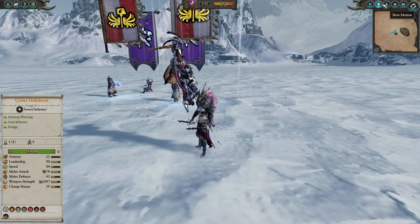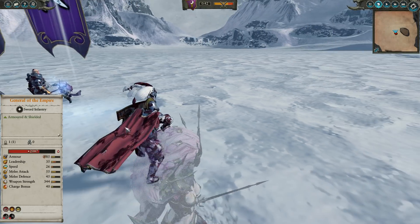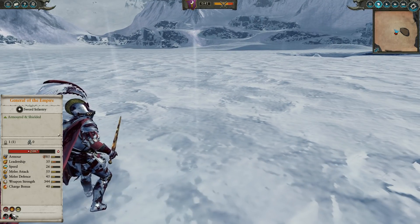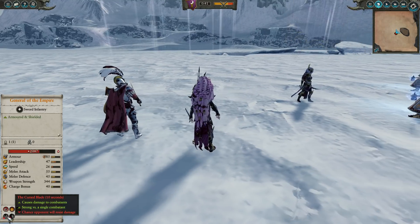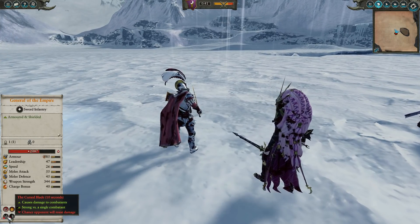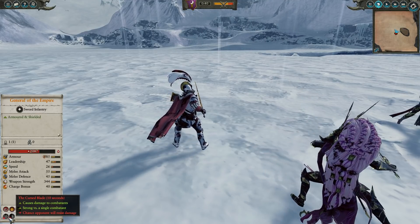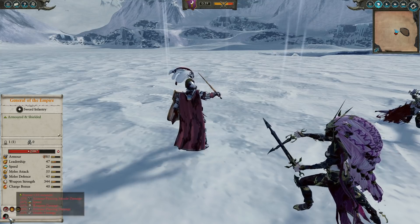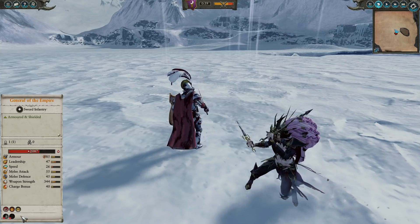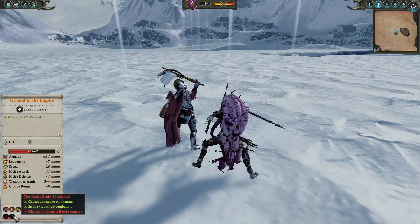So it does appear to be working on that initial swing. Now let's see if it continues to deal damage. We're going to put it back at normal speed for just a moment, then switch back and forth so that we can get close to the end of this duration. This effect here should refresh, and if it's working properly, it should do another tick of damage when that buff refreshes. It's just about done here — you can see Hellebron winding up for another attack, so probably going to be another chunk of damage from that. But you can see no damage when that effect was reapplied.